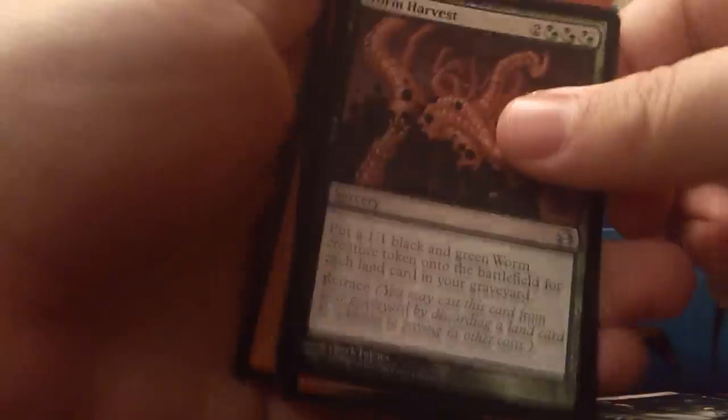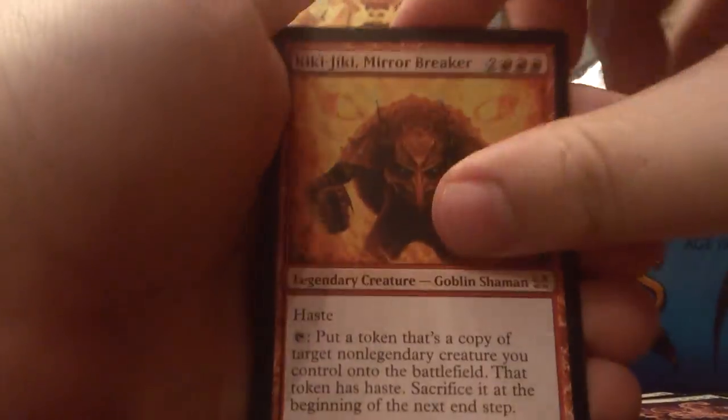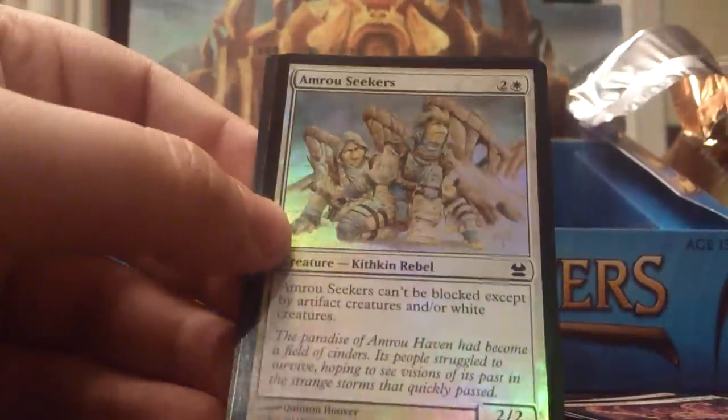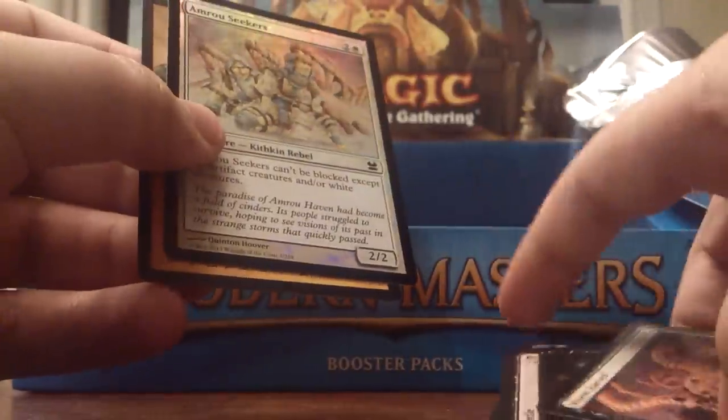Pack 18 — that one opened up really nice. Latch Key, Fairy Macabre, Veteran Armorer, Hammerheim Deadeye, Torrent of Stone, Blightspeaker, Aether Spellbomb, Peppersmoke, Darkwood Baloth, Echoing Truth. Eternal Witness for days. Deathrattle, Worm Harvest. And the rare is Kiki Jiki — love me some combo. And Foil Ambroseekers, whatever. I love me some of that Kiki Jiki action. That's two out of three Mythics.